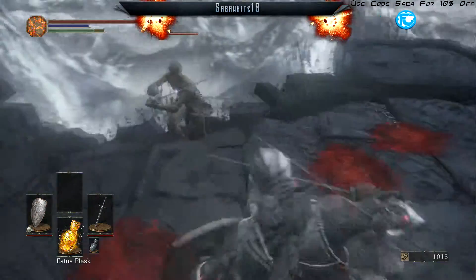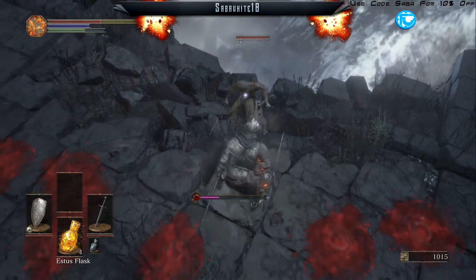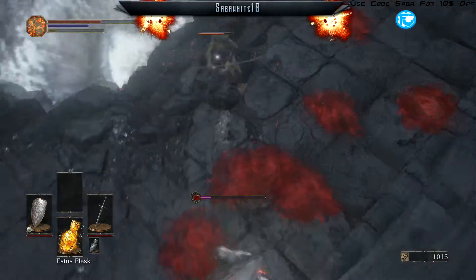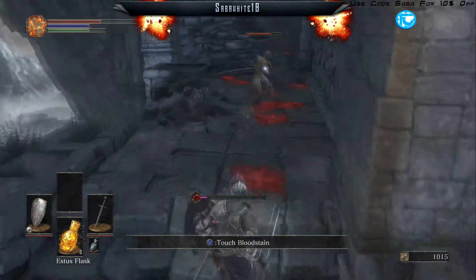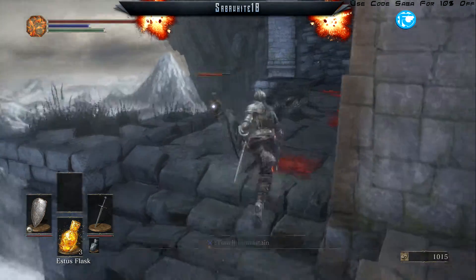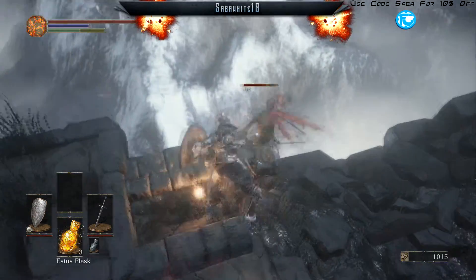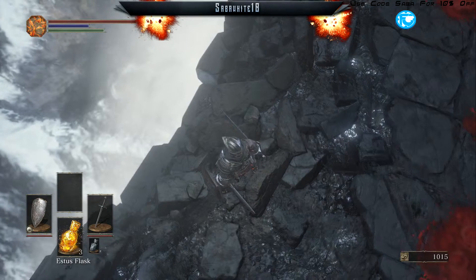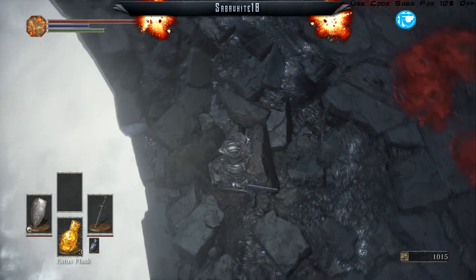Once he kind of goes to the side, just make sure to keep attacking him and he might backstep off the cliff. But if you're running low on stamina, back up because he will wreck you. Give him time and he'll go back — his AI keeps bringing him over there — just keep slashing him, make sure you don't fall off the cliff yourself. And down he goes, he's dead.